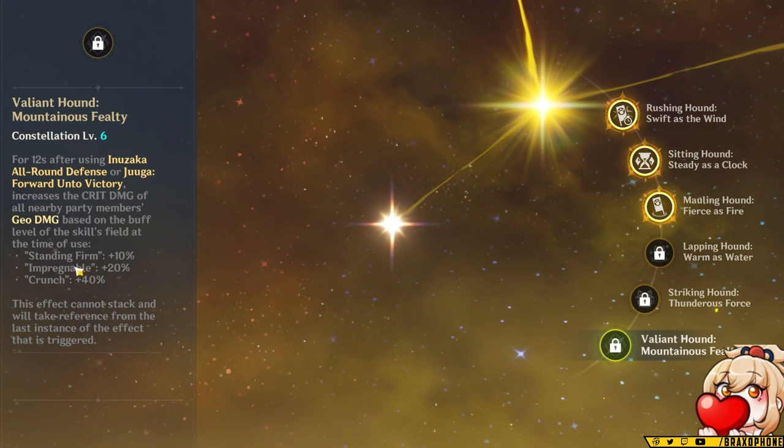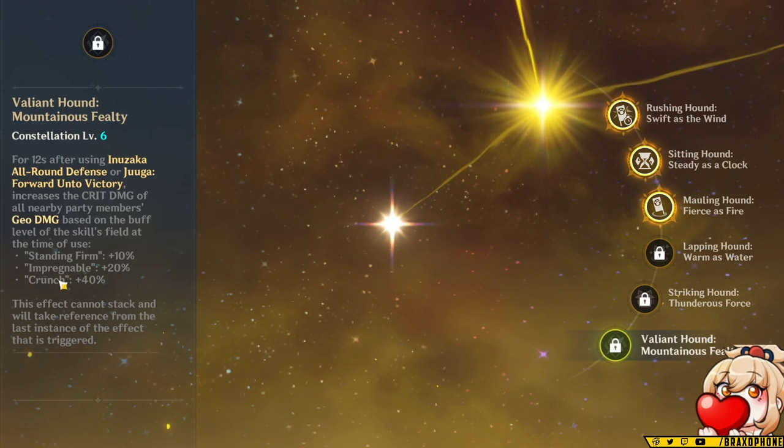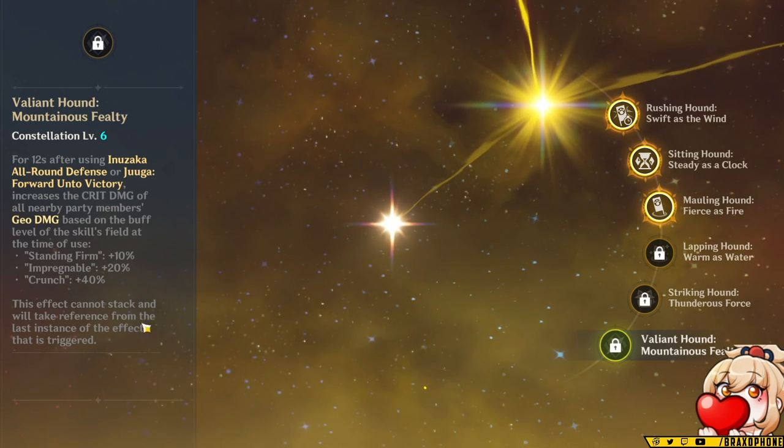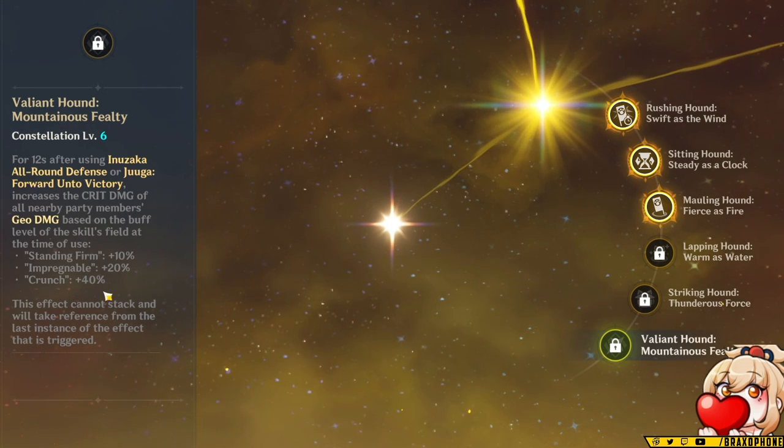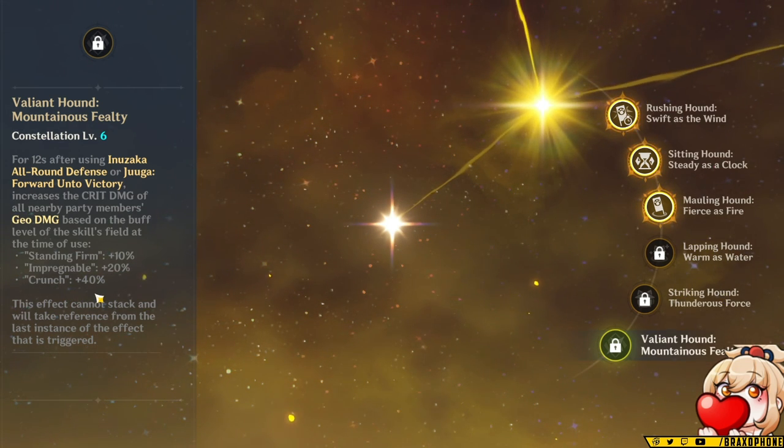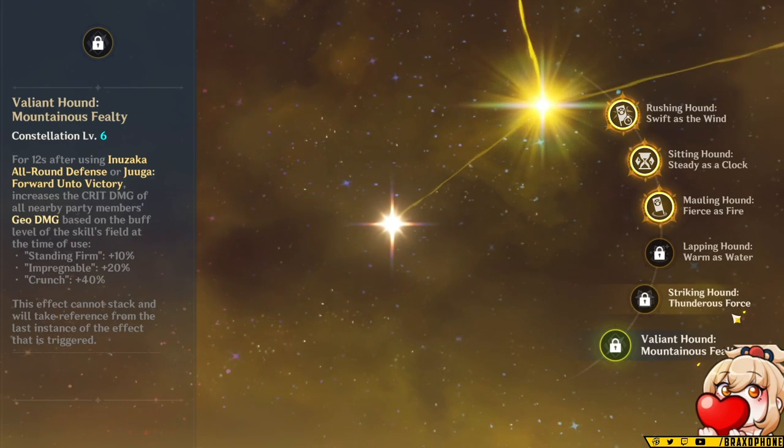Constellation six is very, very good as well. It makes it so for 12 seconds after you use his elemental skill or elemental burst, it increases the crit damage of all nearby party members' Geo damage based on the buff level of the skill's field — which has to do with how many Geo characters you have. Standing Firm is one Geo character, Impregnable is two, and Crunch is three. So running a triple Geo team at Constellation six gives you 40% more crit damage on all of your Geo damage — not as strong as Sara's buff, but still really solid.